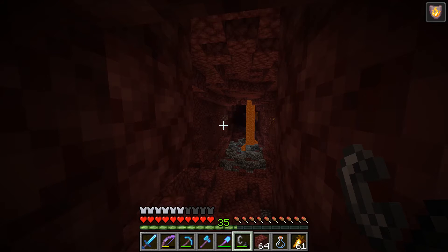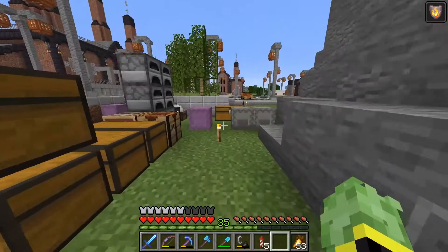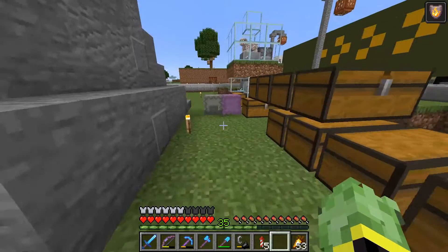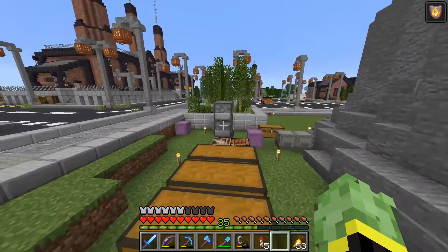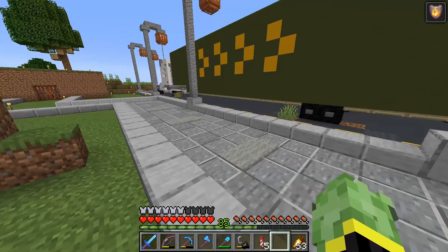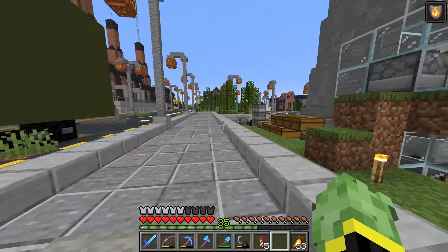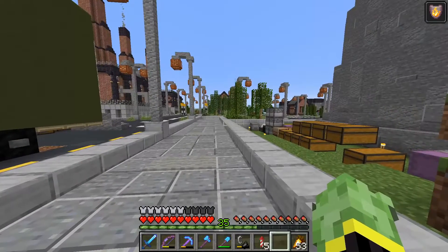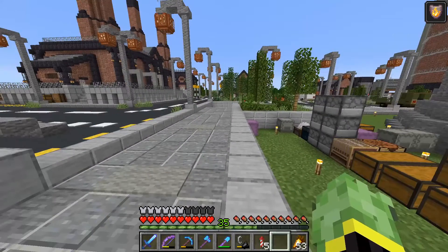We have made it back and there is the 40 ancient debris that we were after. I actually used up all seven stacks — just over seven stacks — of TNT to get that. The first few stacks I was getting quite a lot, like 11 or 12 pieces. After that though it slowed down and each stack was only getting me around one or two pieces.